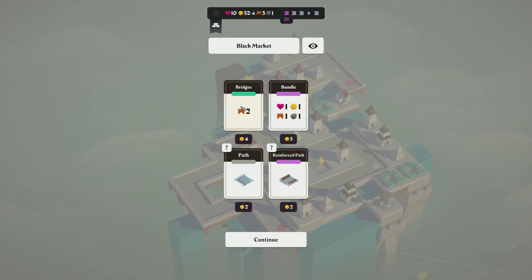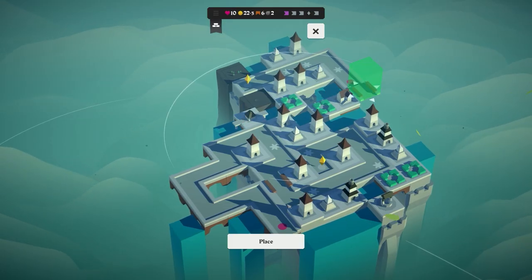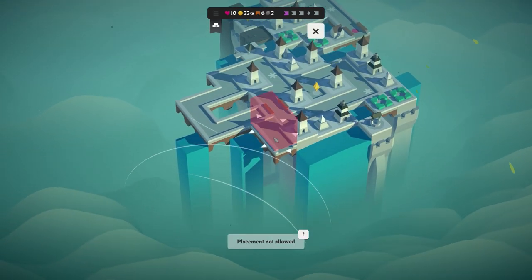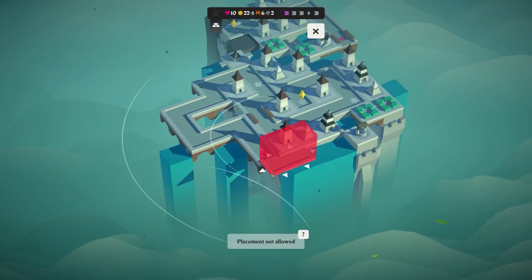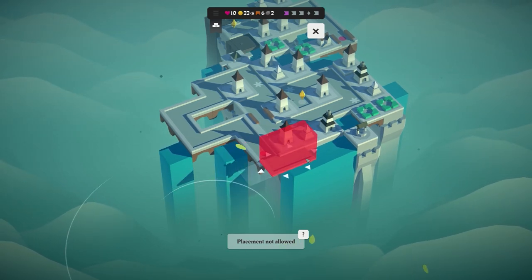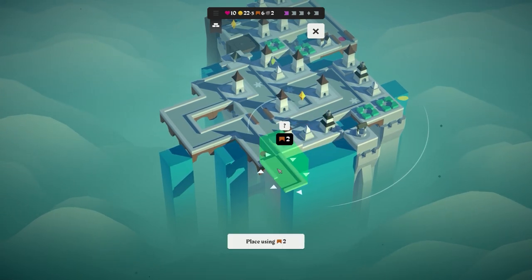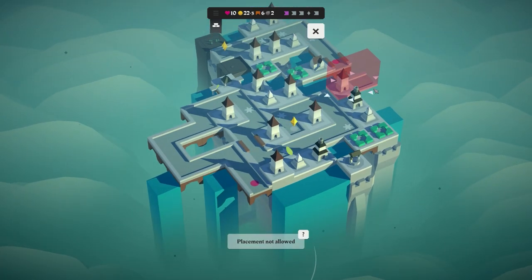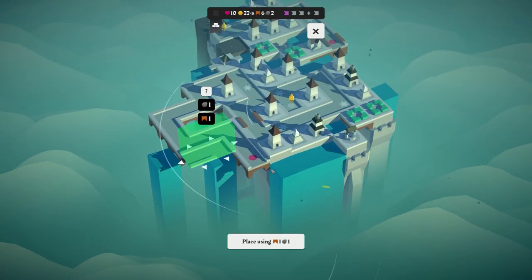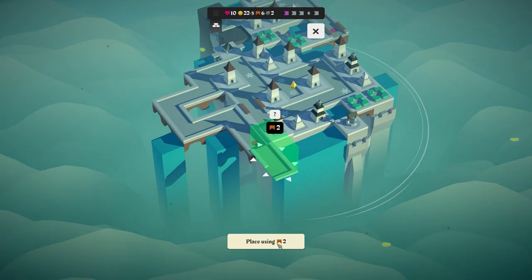I'm going to buy a bundle, a bridge, and a reinforced path. This path here — I could place it but placement's not allowed because it would end in water. The only other option is sort of curving it round, but that's not going to happen realistically. There's a statue: gain two when fully surrounded including diagonals — having two of those would work out. We've now got these enemies — I'm going to call them priests but I think they might be diviners. Either way they've got a shield around them, and it's either a pocket on the front or like a Teletubby screen.